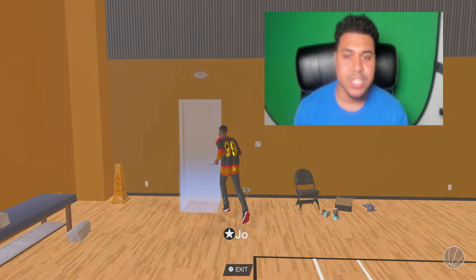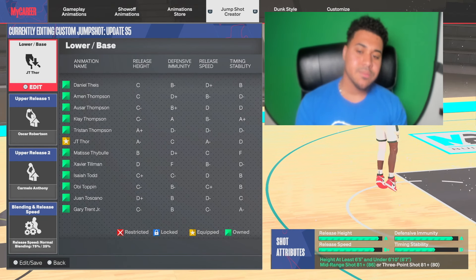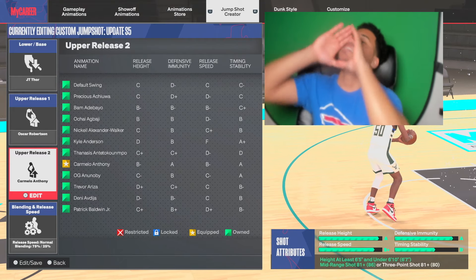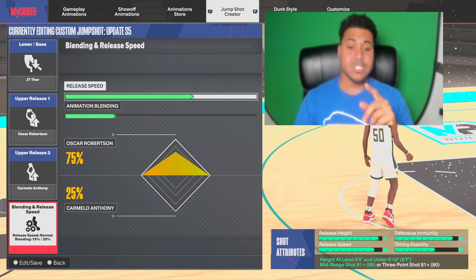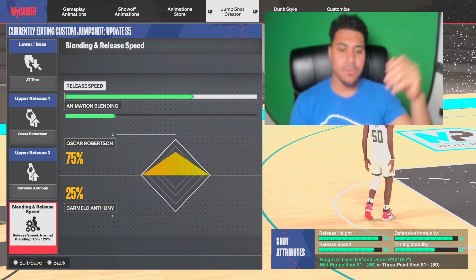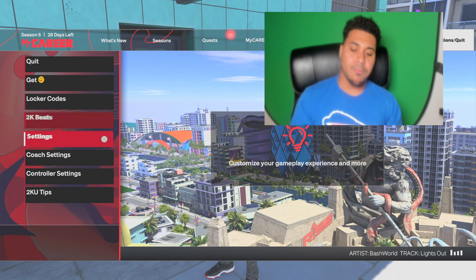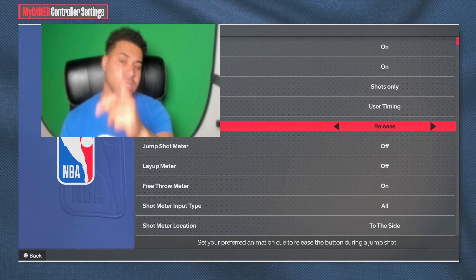I'm gonna show you how to make the jump shot and how to get the best boost for it. For the base, use JT Thor — he has a great base. Release one: Oscar Robinson. Release two: Carmelo Anthony. Melo was a bucket, and so was Oscar Robinson. For speed, use the third bar — 75/25 blend: 75 Oscar Robinson, 25 Melo. Have your jump shot meter off, and use shot timing on release. Release is the best setting for this jump shot.